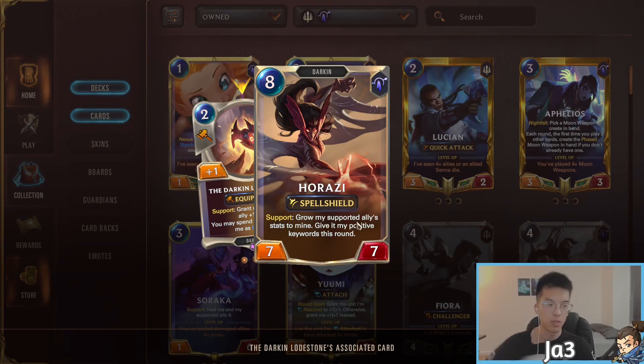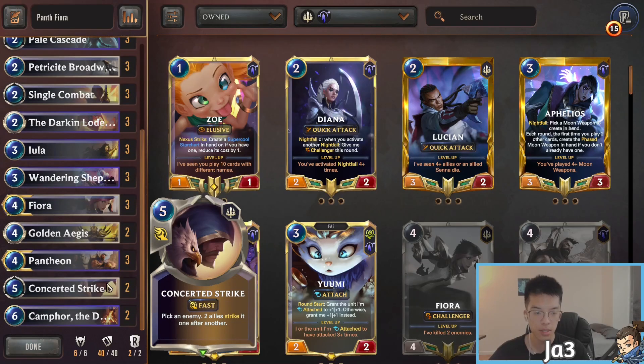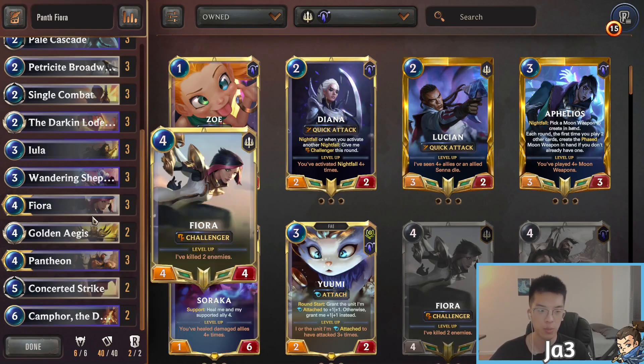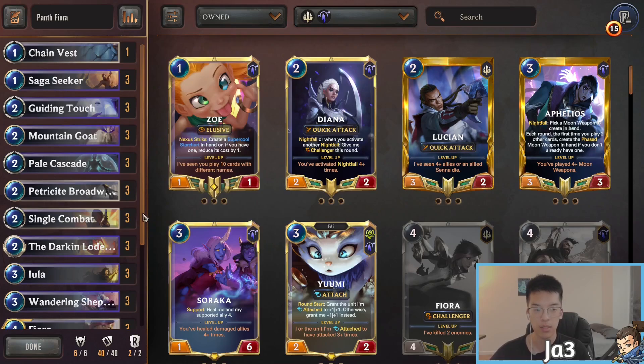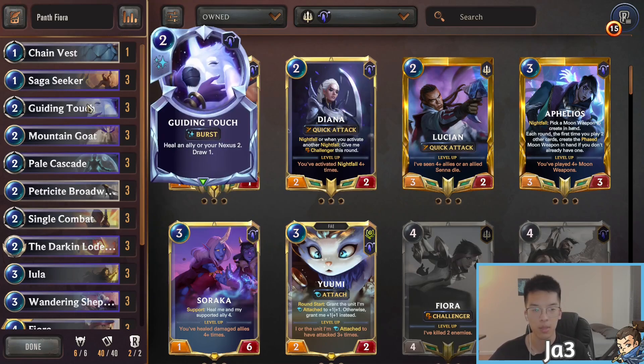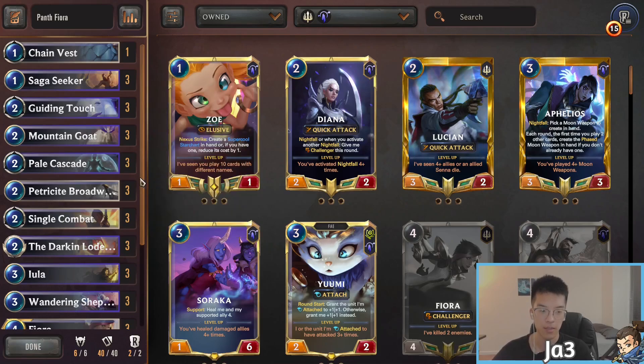In any late game scenario, being able to make two 7/7s having Spell Shield in itself makes it very difficult for any Ionia deck to interact with it, because they need to use like two Pals or Pal and Will — they really don't have a good way of popping Spell Shield. If they don't, you spread Spell Shield onto another unit, making things a lot harder. You can give Harazi Overwhelm, Fearsome, whatever keyword — plus Spell Shield — creating a very fantastic win con for the deck.